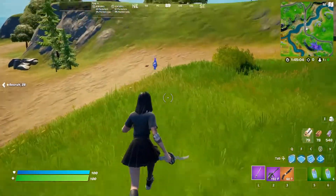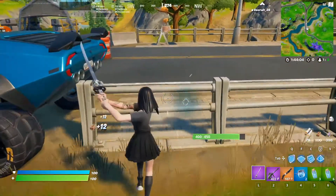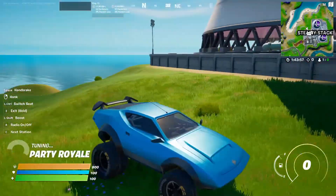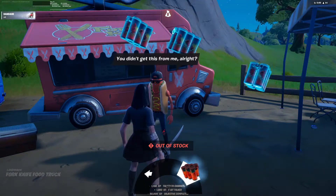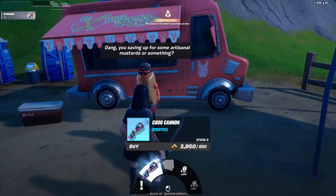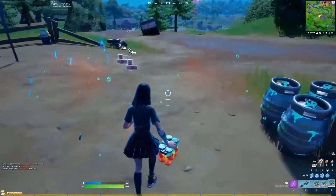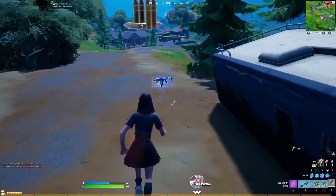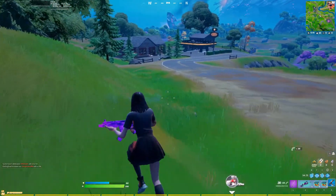I was roaming around trying to open up a couple of llamas, but for whatever reason I just could not open them up. Anyway, they currently have the Chili Chug Splash. Besides getting them from loot llamas, you can purchase them from The Brat — he sells them in stacks of three. Chili Chug Splashes restore your health and shield as you'd expect, but also give you a speed boost. Kind of like combining Chug Splashes and peppers, and the effect lasts for about a minute.